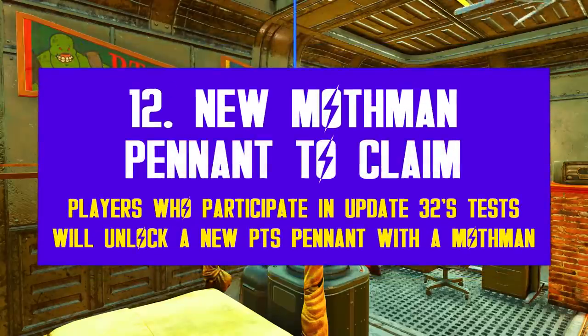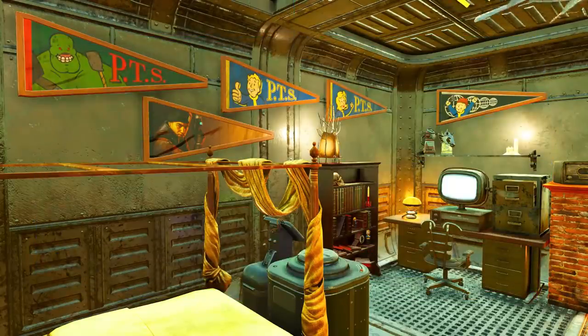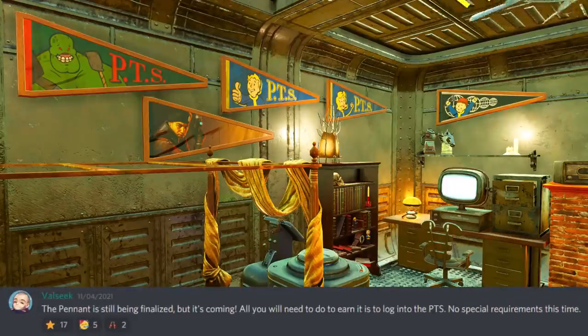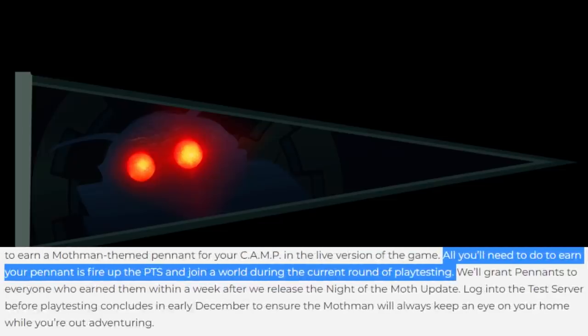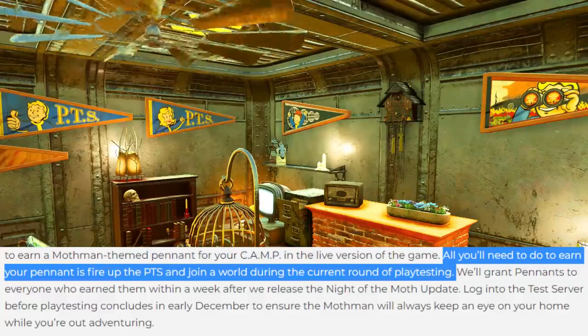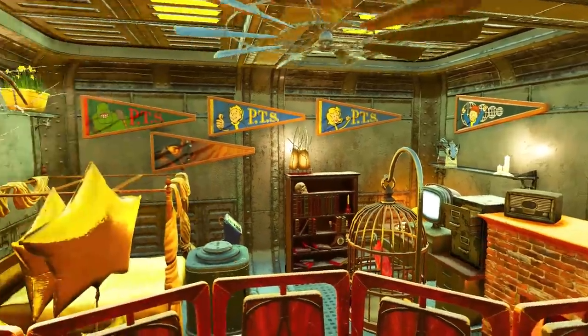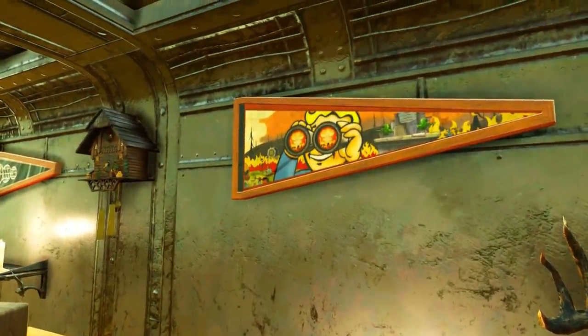Finally, Bethesda always had plans to add a new pennant ever since the ongoing public tests started. In October, community manager Volsi confirmed the team was working on a new pennant, and then a few weeks later gave an update about it being finalized. Last week they officially revealed how it looks and what the requirement is — this time it's very simple: just log into the PTS at least once, and that should suffice to unlock the new pennant when it reaches official servers in December. There are currently six released PTS pennants, so the Mothman one will be the seventh.